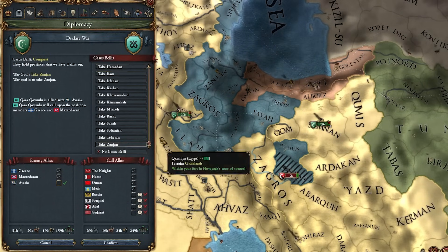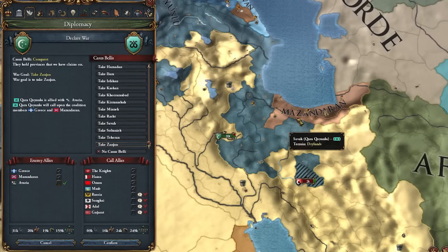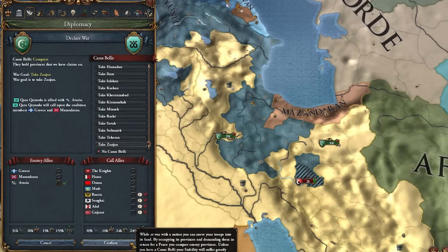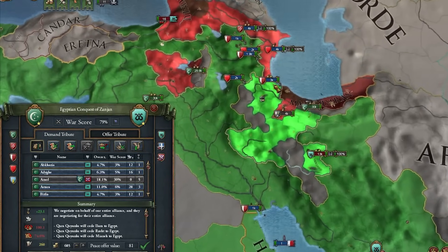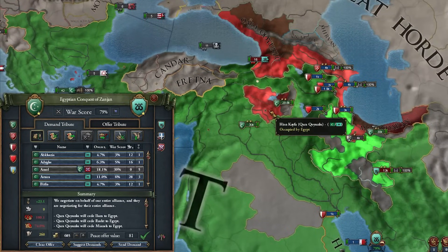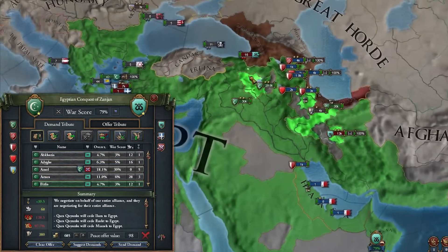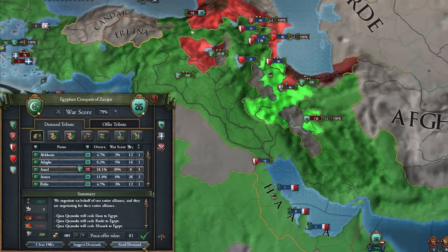You want really high westernization because you get tech costs, idea costs, all your estates are more loyal, more innovativeness, stab costs, and tolerance of true faith. When maxed out your stab cost goes up by 25 but that minus 10 tech costs and idea costs is worth it. I'm going ahead and attacking the Karakoyunlu coalition - it only consists of Greece and Mazandaran. Once I conquer basically everything they have in Persia along with Mazandaran, I can complete another mission.